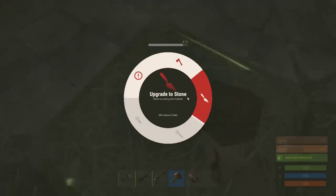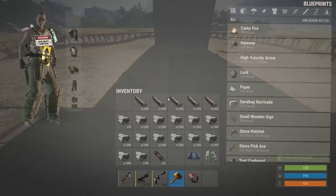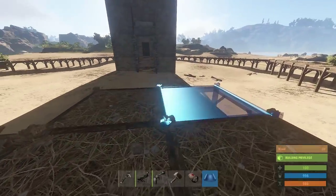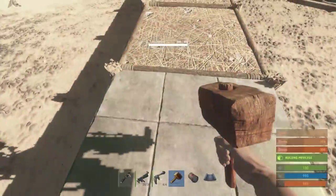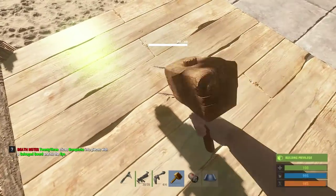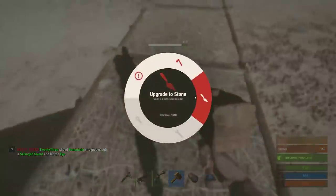We start off with just twigs but very quickly begin upgrading to stone. That's the important thing — decay is very much a threat in Rust. We have to upgrade so that all of our foundations have more hit points and don't disappear. Decay affects twigs especially fast since they only have five hit points; each day that passes loses some of those hit points and will eventually destroy itself, so you have to upgrade before the decay occurs to make sure they're permanent installations.